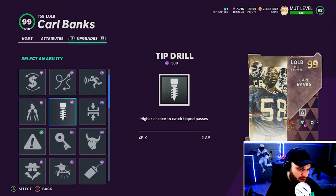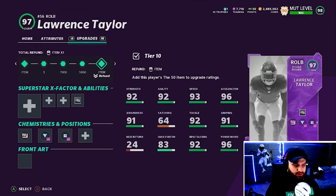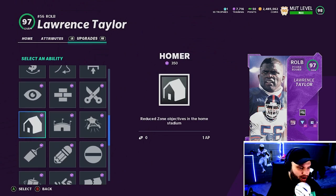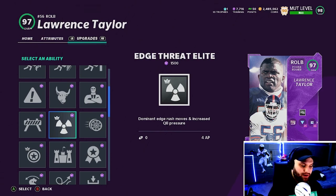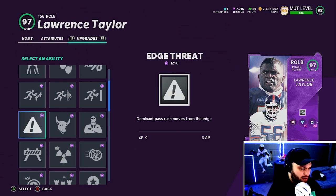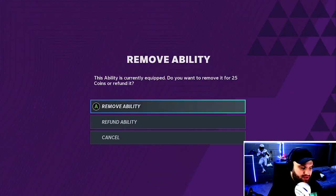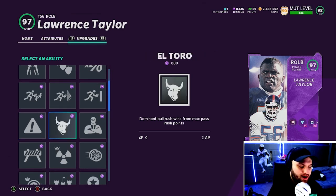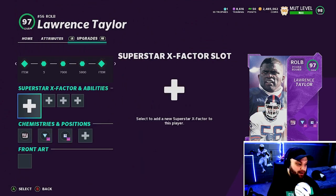Looking at pass rushers — I have Carl Banks here with Edge Threat at 3 AP, but I might move to Edge Threat Elite. For Lawrence Taylor, if it goes for 4 AP, there's no reason you should use Double or Nothing ever again in this patch. Edge Threat Elite at 4 AP compared to Double or Nothing for the same AP — this is going to be a much better ability. I just think Double or Nothing is the most useless ability in the game right now. Four AP is just not worth it at all — you could throw Edge Threat or Edge Threat Elite and stack up at 4 or 5 AP on that edge.